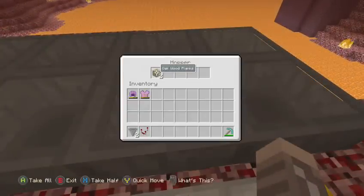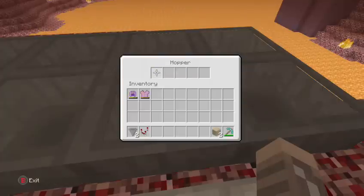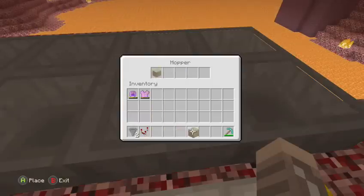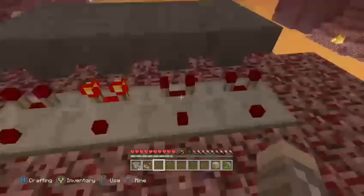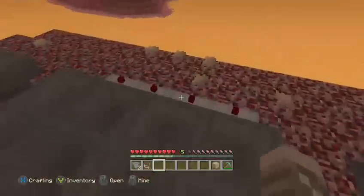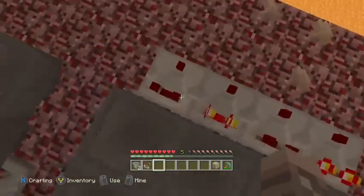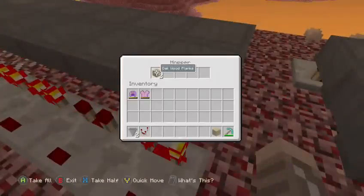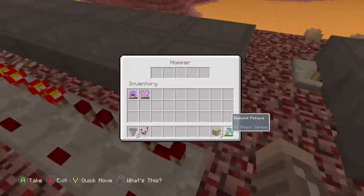I'm doing it and as you can see I have this item duplicating. So yeah, as you can see there's a hopper here going back and forth, and it has a comparator. I'm not sure if you need the comparator, but it shows when it's done or not — it'll be like there's nothing there, but as you can see it's apparently duplicated somehow.